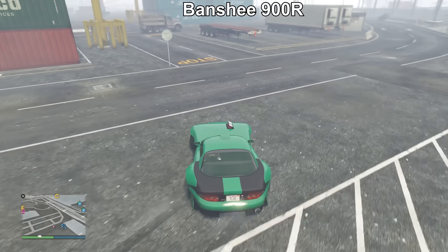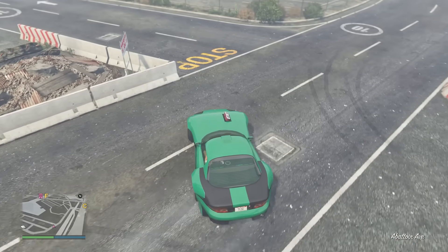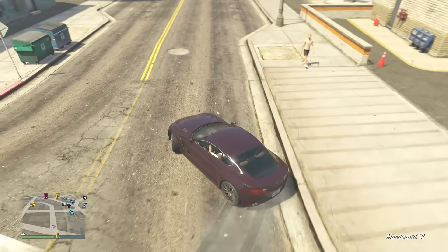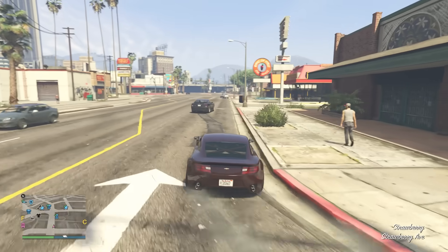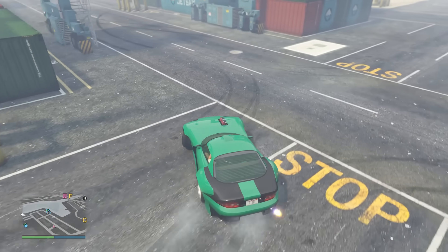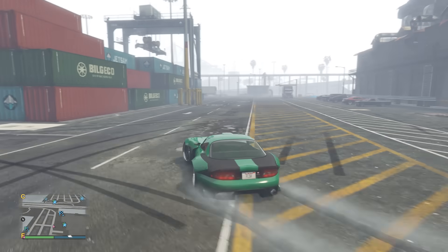The Banshee 900R — I wasn't too sure about putting this on the list, and I feel the same about the Rapid GT, because they're more pro-level drift cars. Once you're good at drifting them, you'll get better angles and longer drifts than any other car on this list. A lot of people will get in the Banshee, put low grips on it, and realize after five minutes they can't drift it — it spins out quite easily. But if you just wait 30 minutes and practice, do less steering input, you'll get used to how much throttle to put in, and it becomes much easier.